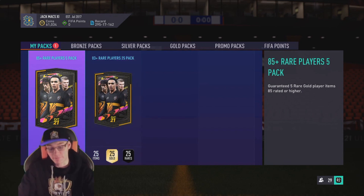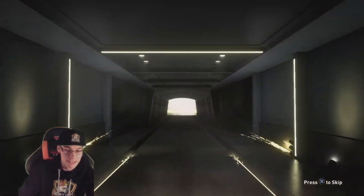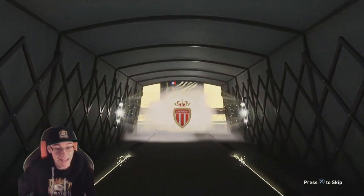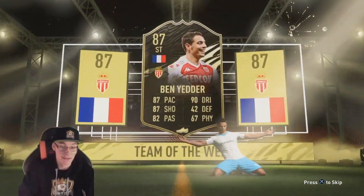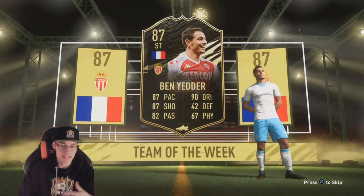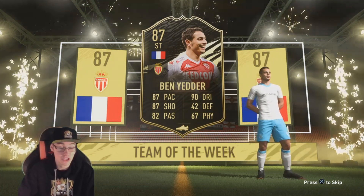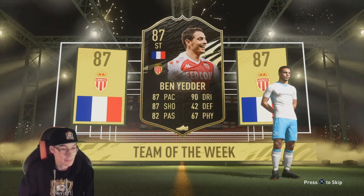Let's get into the 85-plus pack first. Come on EA, give FootyKing something good. It's a walkout - it's an inform. It's a French striker... please be Ben Yedder. It's Ben Yedder! Get in! That is actually really, really good - a player that you'd nearly change your team for. It had to be Ben Yedder because it's 85-plus. I'm really, really happy with that.